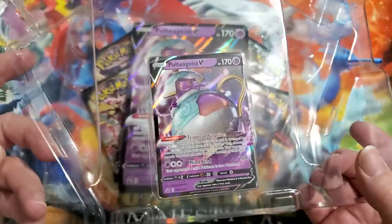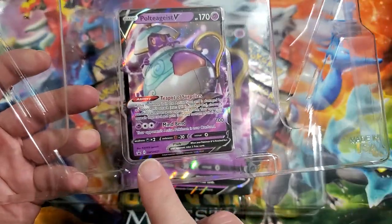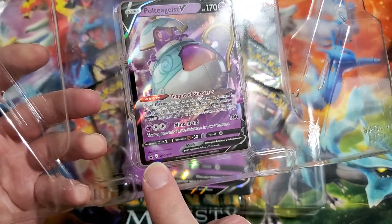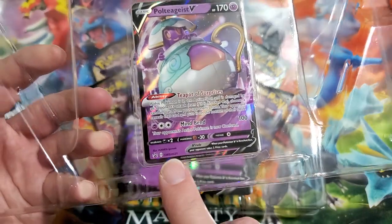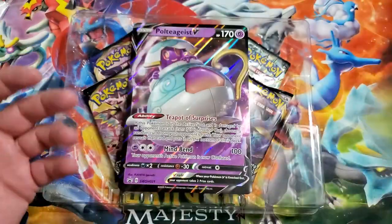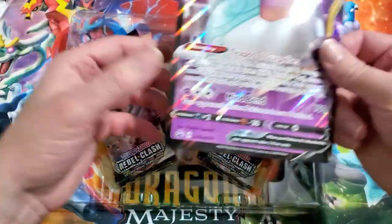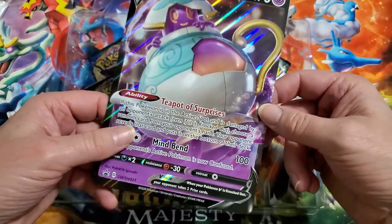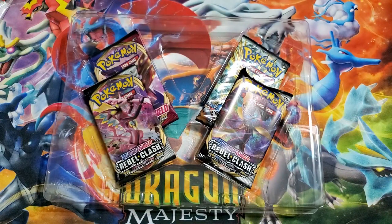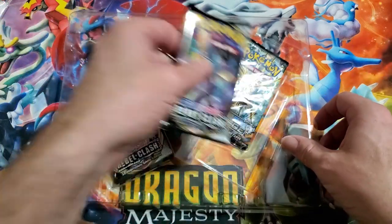So we got the Poltegeist V, which is cool. If you are collecting these - this guy actually does have a number. He has a number of 21, so I've been putting them into the binder. If you follow along, all of the cards match up - they have a spot in the binder even for the promos, which I thought was pretty cool.